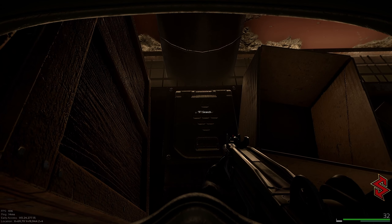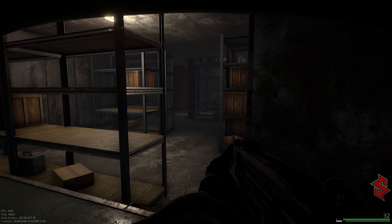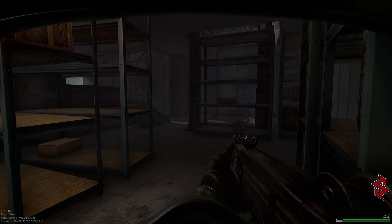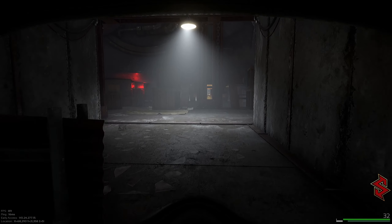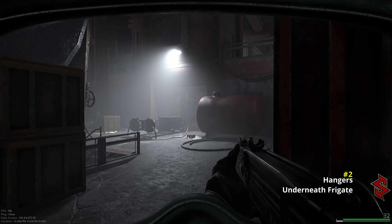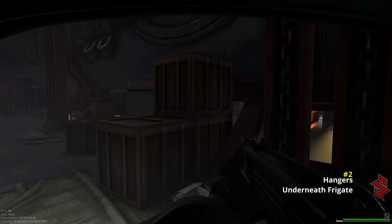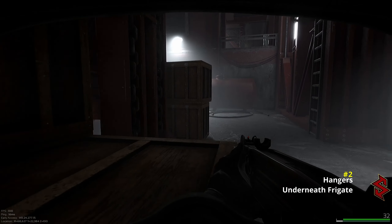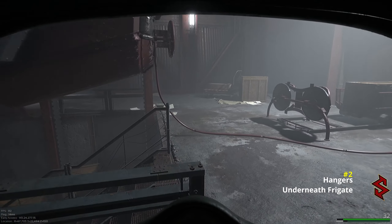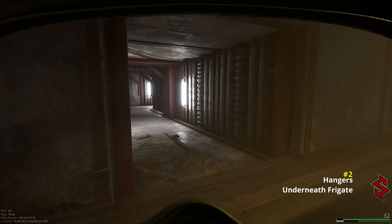Now from here there are a few ways you can go to get to the next one. This is the frigate. Down below, underneath the frigate, is the second stash. You run down here — it's all the way to the back.